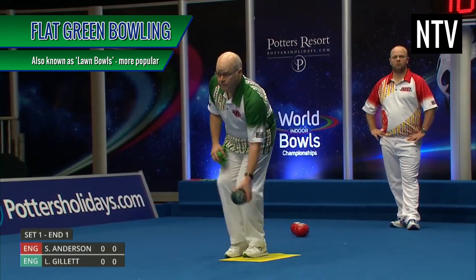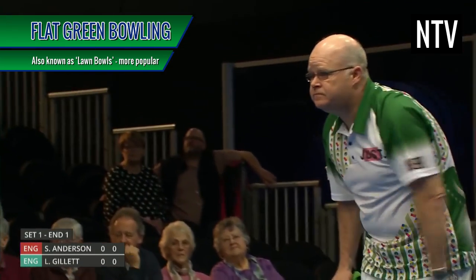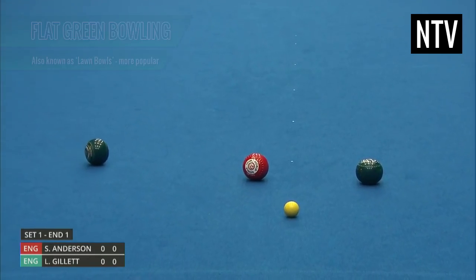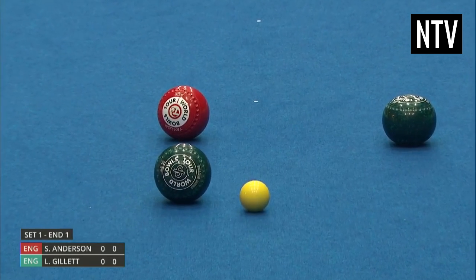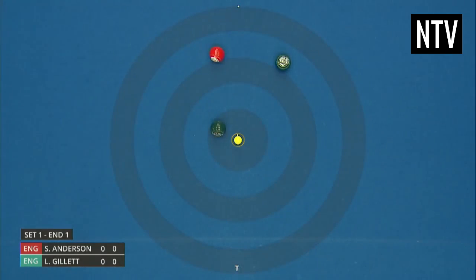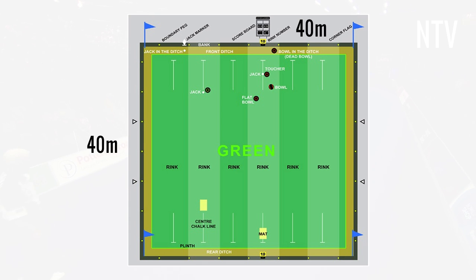Flat Green Bowling, otherwise known as lawn bowling, is the more popular variation of the sport worldwide. As the name implies, it's played on a flat surface known as a green, and can be played indoors or outdoors. The green measures a maximum of 40 metres squared. This is split into six sections known as rinks, and a game is contested on a single rink.